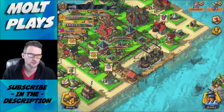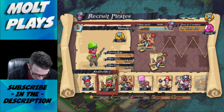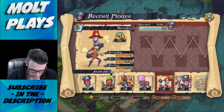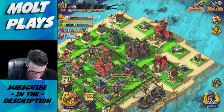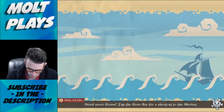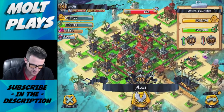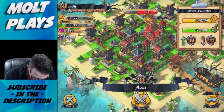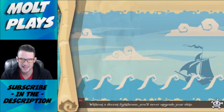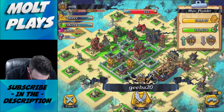Let's train up one more army - eight brutes, ten gunners, and eight bombers, and go back at it. Let's see if we can do well on the loot. We're looking for a base with a good amount of resources. There are a lot of dead bases out there from people playing.